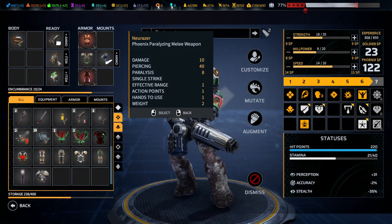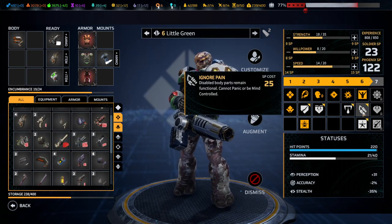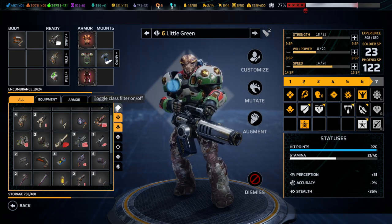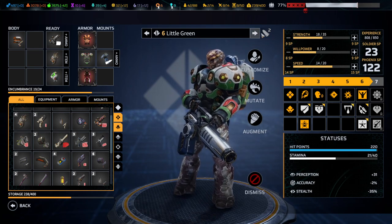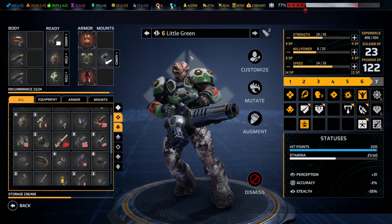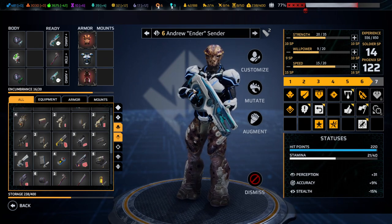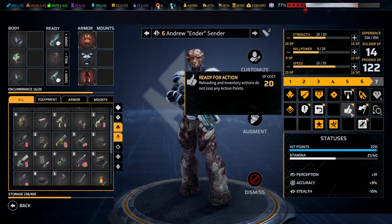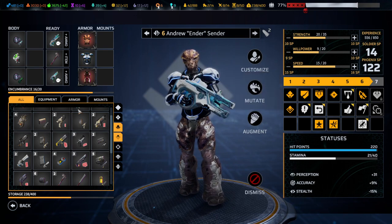I'm wondering if we have enough neuralizers. Little Green does have Berserker as a second class, which is good. I was thinking do we need a purification grenade - potentially not. I think the way he's equipped is actually totally fine. Moving on to Enders, who could definitely benefit from quite a few abilities - Ready for Action being the obvious choice, Dash and Return Fire being other ones.